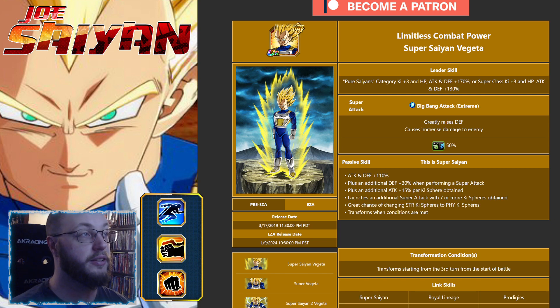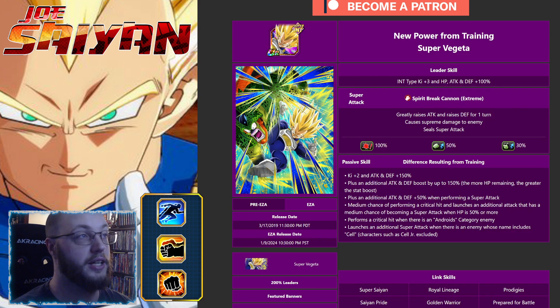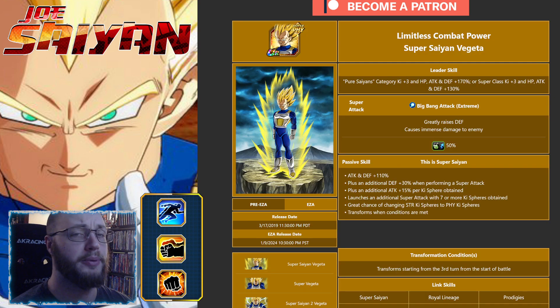Alright guys, Dokkan time again, and today we're going to cover how to build the Super Saiyan Vegeta EZA. We're going to be going over this guy's EZA and then this guy's EZA as well. They're both pretty straightforward as far as how you should build them, or how you should have already built them, because these are EZAs.